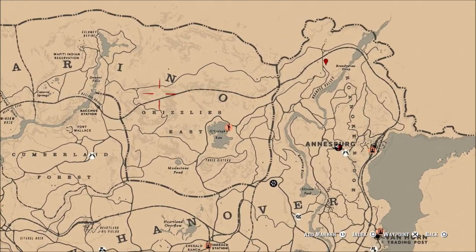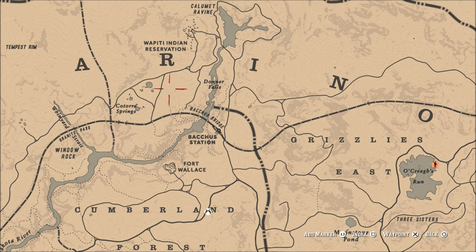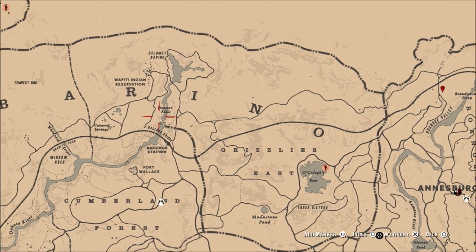There is also another moose right around — I wouldn't say right around Fort Wallace, more like in between Fort Wallace and the Indian Reservation. I have seen this several times along some of the little small trails that go through the rocks there. But once again, kind of like the one above Annisboro, it's just hit and miss for me as of late.